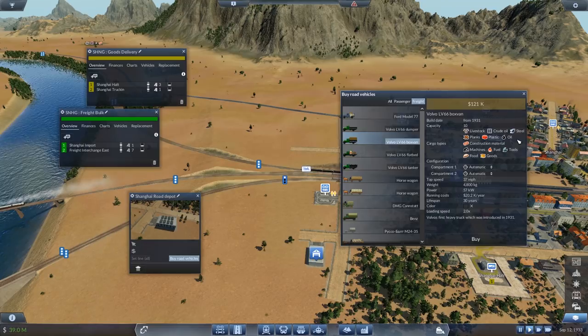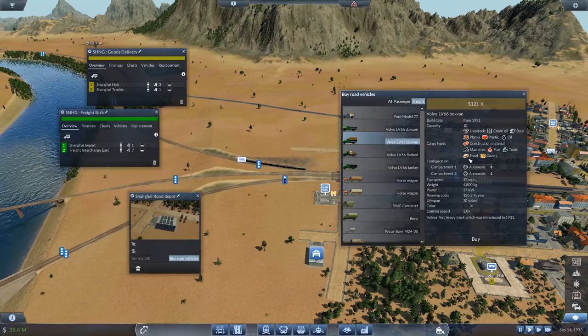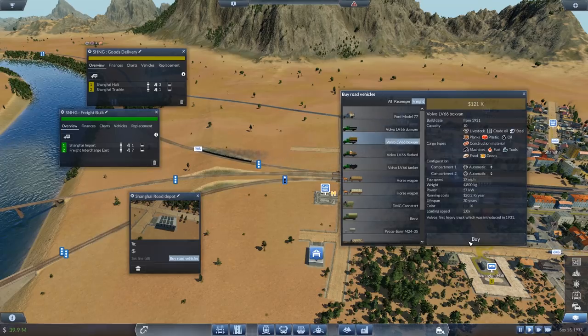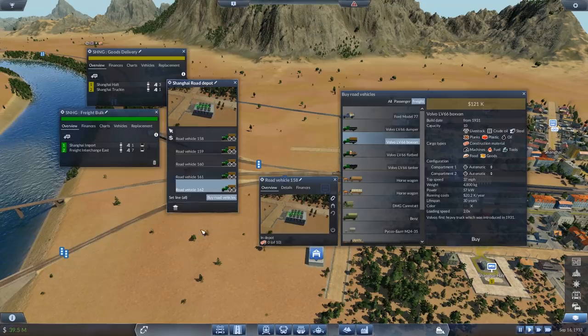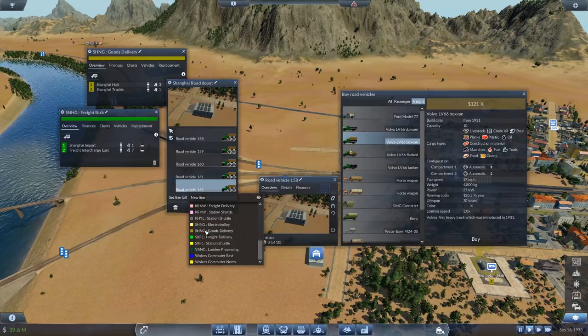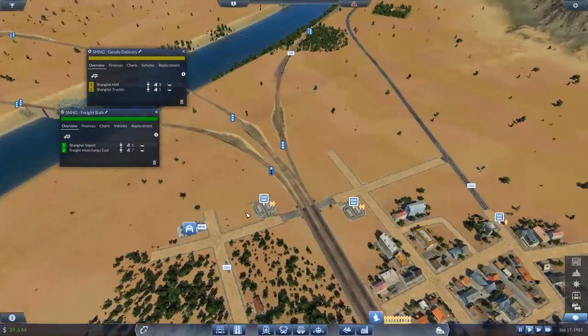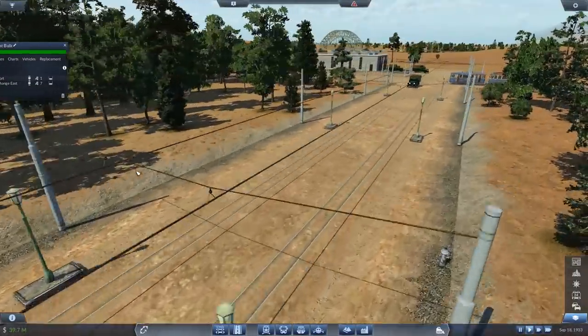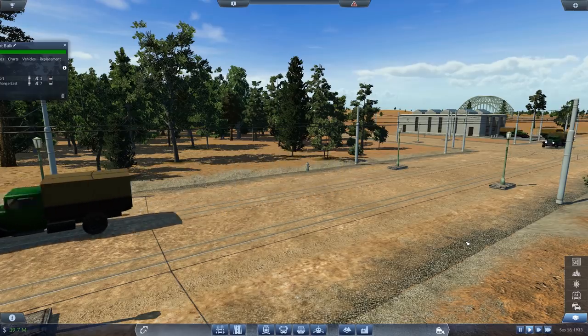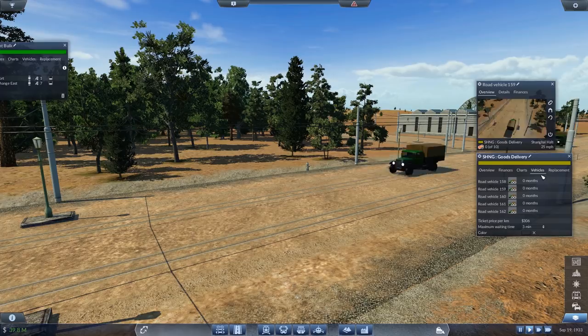Given that we possibly need a tram depot here, we'll worry about trams another time. I think internal passenger lines is something I'm going to have to consider in the near future. Now I think it might well be Volvo time. Given that we've got some Volvos — the flatbed looks like it'll do just about everything. Will you do fuel? Yes. Tools? Yes. You'll do food? No — unhelpful. What about a box van? Box van — food, yes. Fuel, tools, yes. Construction materials — right, those are the ones. Box vans. We'll go with six — actually let's sell some of those back, five.